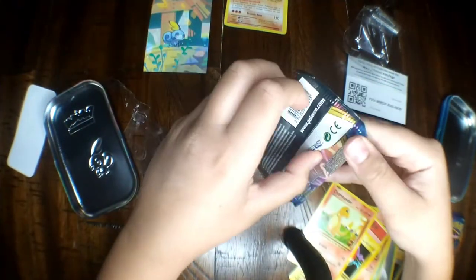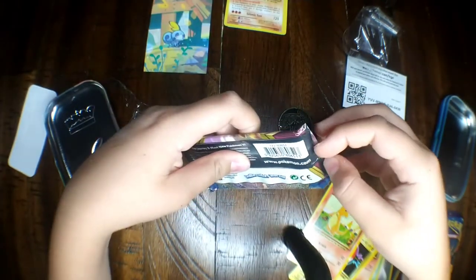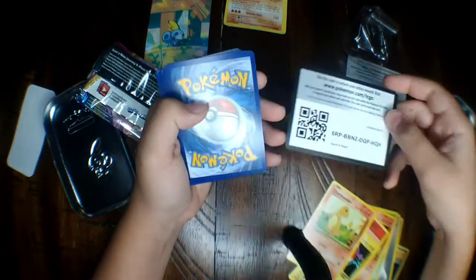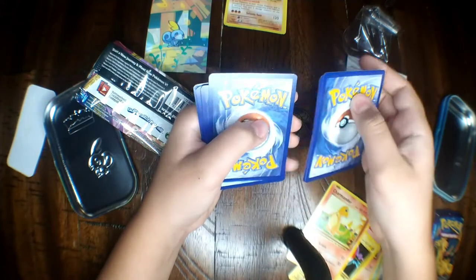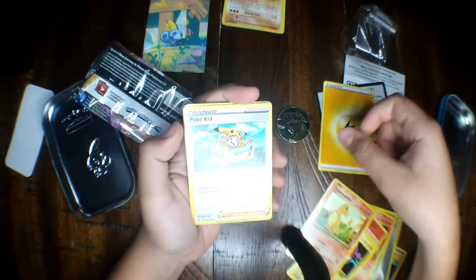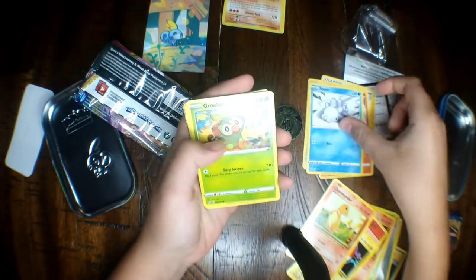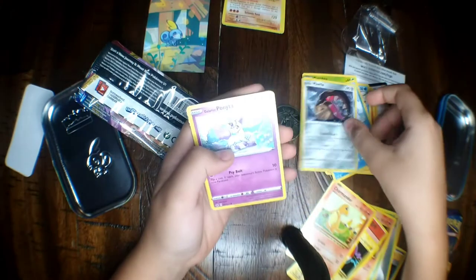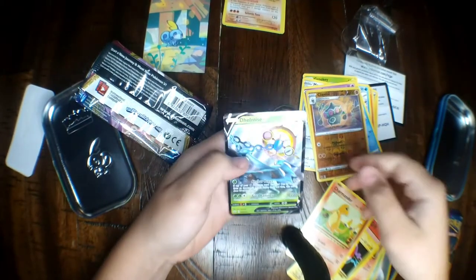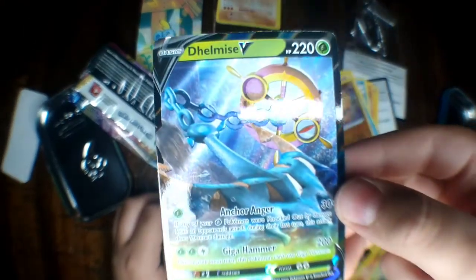Now it's time for the Sword and Shield pack. I think it's a white code card. Energy, Pokekid — never seen that one before — Heatmor, Stunfisk, Snom, Grookey, Shellder, Mawile, Ponyta. Ooh, reverse holo Claydol. And — no way guys — we got a Delmice V! Take a look at this one, this one's a nice one.